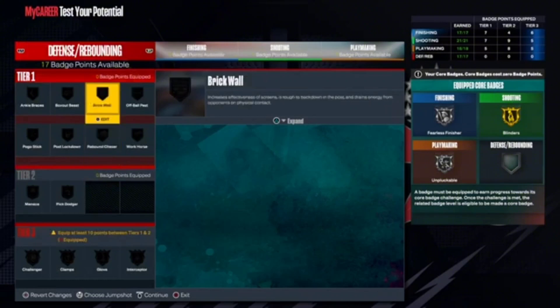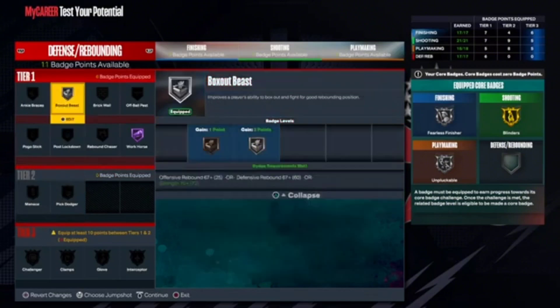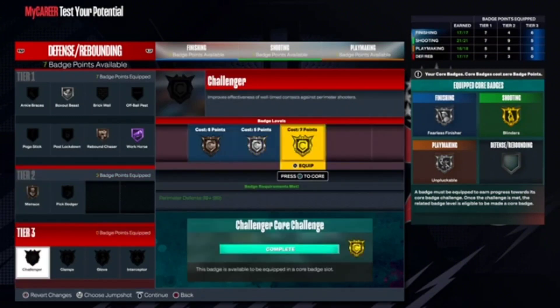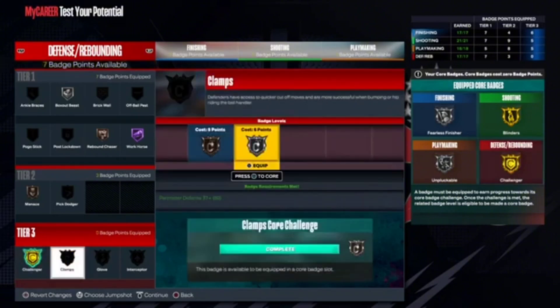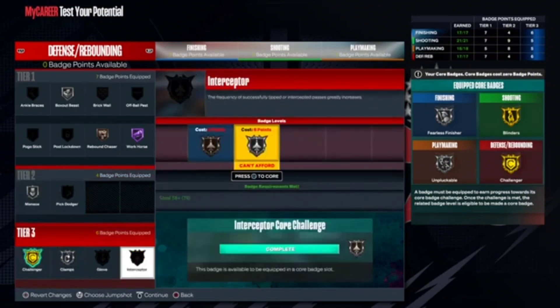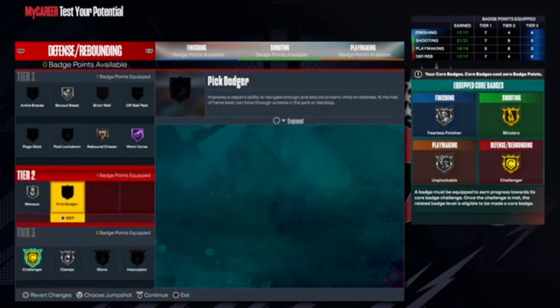Defensively, we're gonna put on Workhorse Hall of Fame. We're gonna put on Box Out Beast Silver, Rebound Chaser, and then Menace on Bronze to get our tier 3 — we're gonna get Challenger on Gold and core that, and put Clamps on as well. Let's put Menace up to Silver. If you guys do use this, I would recommend putting some more badges on here — go ahead and get Interceptor on Silver. And that's really the main thing.